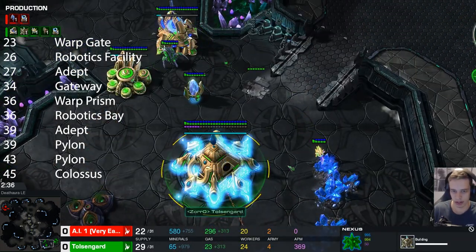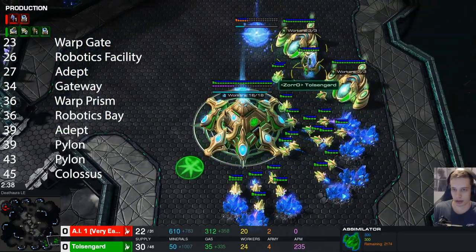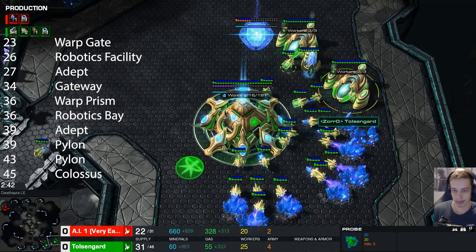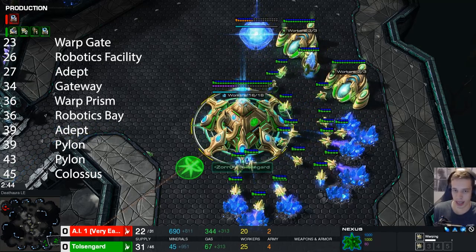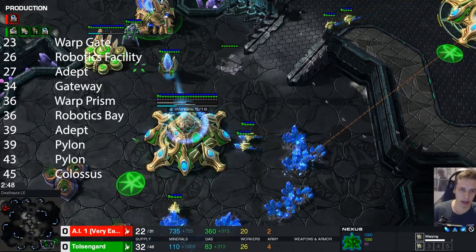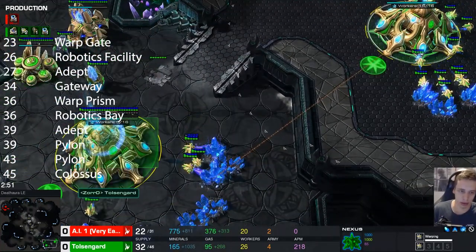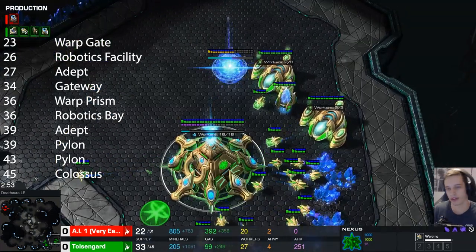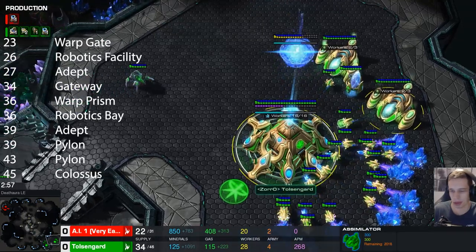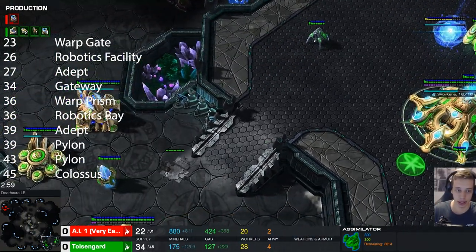Ideally, the moment this base finishes, we send two probes down from our gas. Now, if you're below Diamond 1, don't bother with this - just leave guys in gas and honestly just play the build. There's going to be other things for you to focus on, like putting Chrono Boost on the Natural. If you're above Diamond 1, you can attempt to mess around with the gas timings a bit - it makes the build a bit more tight, but it's not necessary.